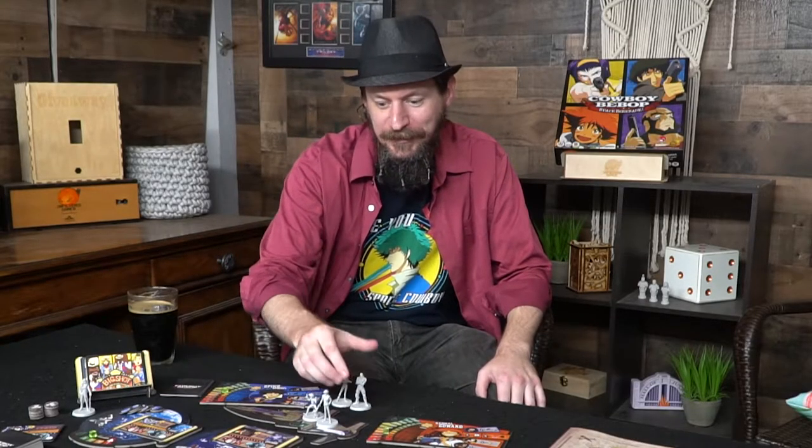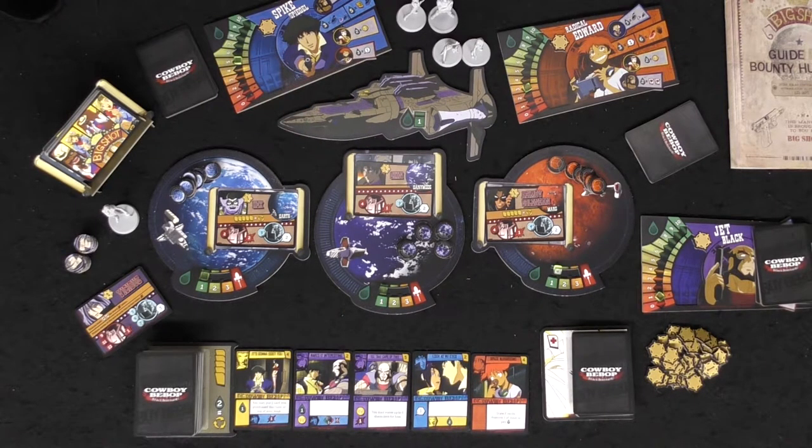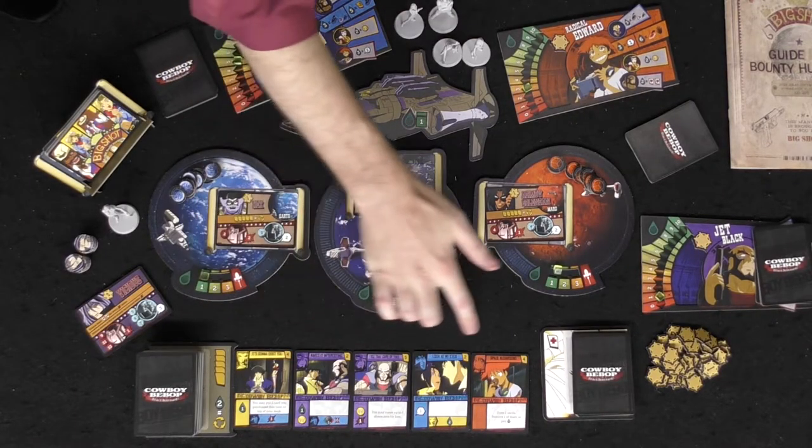You also get to fly around on the actual Bebop — it's awesome. There's a flat surface you can use for the figures, and I really like the figures too. They have good detail and good articulation. You get to move them around on the famous ship going to different planets and capturing bounties.